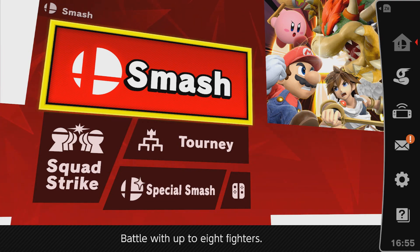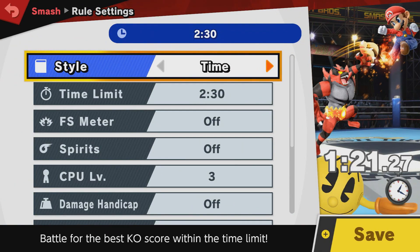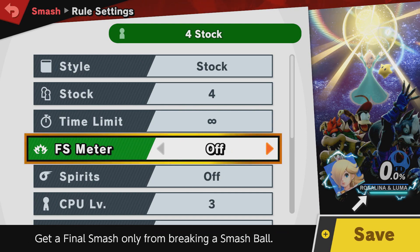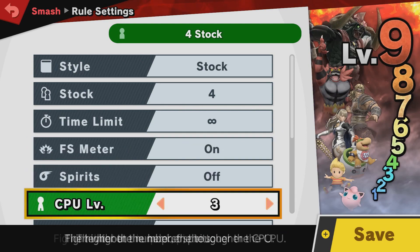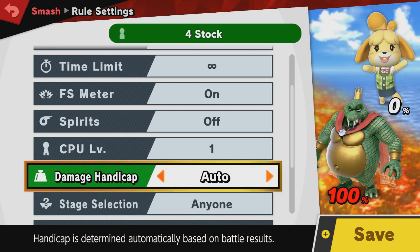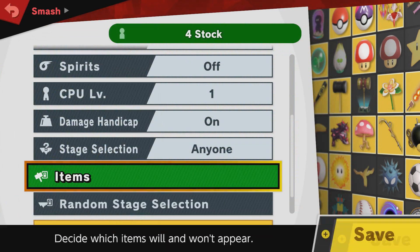So what you got to do is go to Smash, Normal Smash. This does not work in other modes — you can't use it in World of Light sadly. You got to make a new rule set: it's got to be stock, four stocks, final Smash meter on, spirits off, CPU level one, damage handicap on. And don't forget to turn off assist trophies.